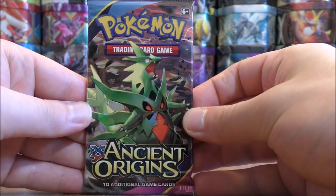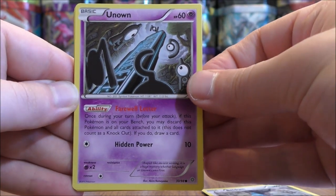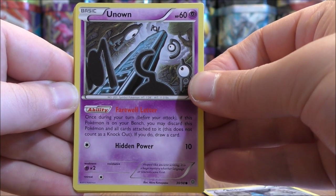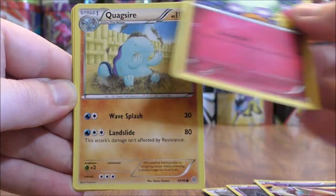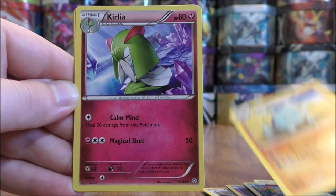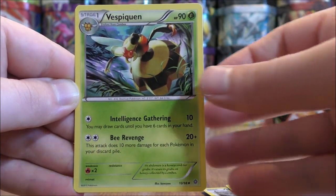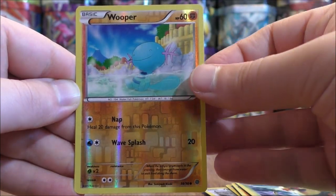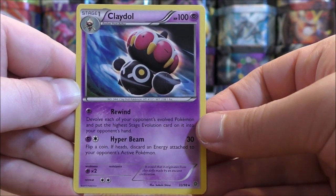Mega Tyranitar pack now. Pack five starts with Beldum, Unknown — you can see that square corner at the top right — Baltoy, Cottonee, Quagsire, Kirlia, Lucky Helmet, Vespiquen, a reverse holo of Wooper — just a common — and the rare would be a Claydol.